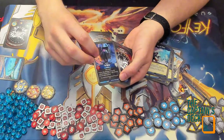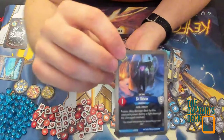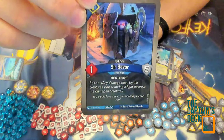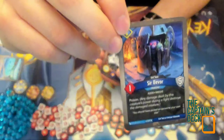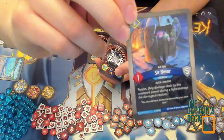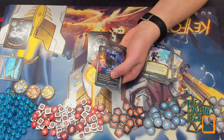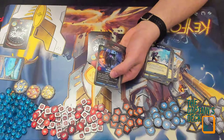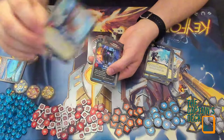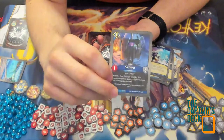And here we go — an Evil Twin! The Evil Twin of Sir Babel, and that artwork is absolutely brilliant. Let me compare: the original Sir Boober just has taunt, while his evil twin has one damage, five armor, and poison. So his evil twin really is an evil twin! That is my first Evil Twin card I've opened in Dark Tidings.